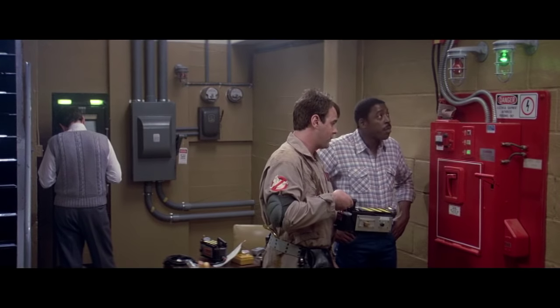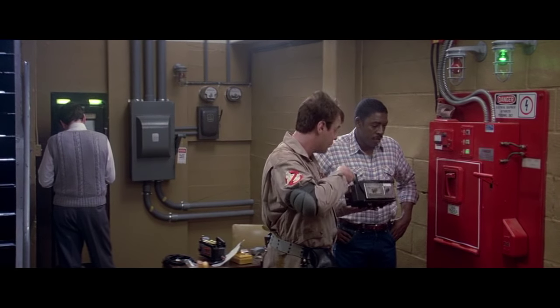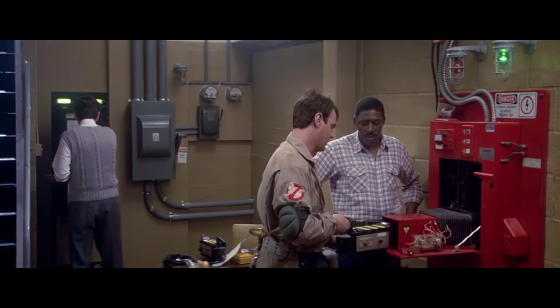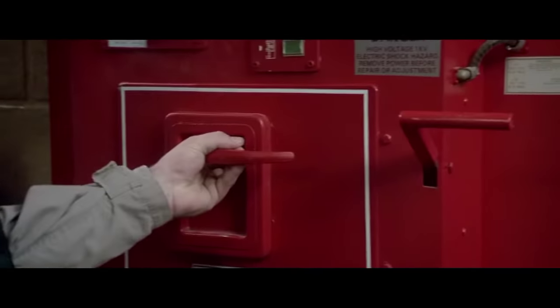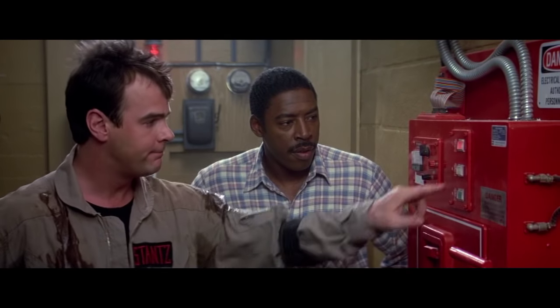This is where we store all the vapors and entities and slimers that we trap. Very simple, really. A loaded trap here — open, unlock the system, insert the trap, release, close, lock the system, set your entry grid, synchronize your...